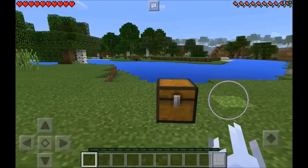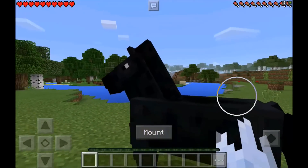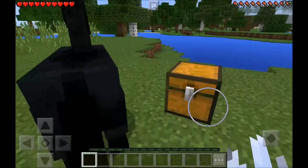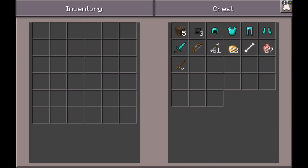Everything you're going to need is inside this box — I'm going to attempt to try to beat him. Everything you're going to need is in this little chest, so we're going to try to defeat him today. You're going to need five blocks of soul sand, and you're also going to need the Wither Skulls — you're going to need three of those. You're going to need some Diamond Armor.